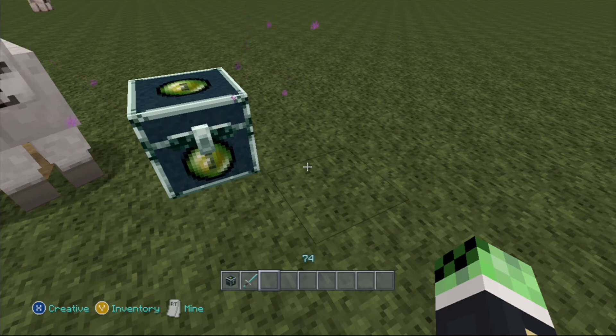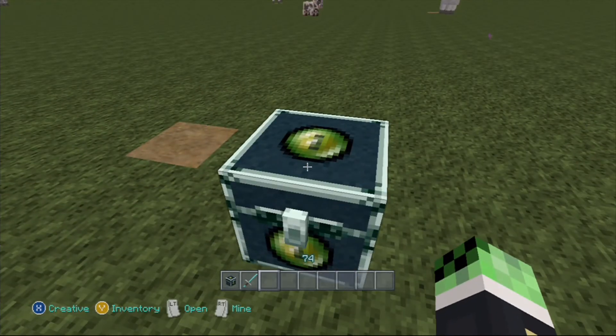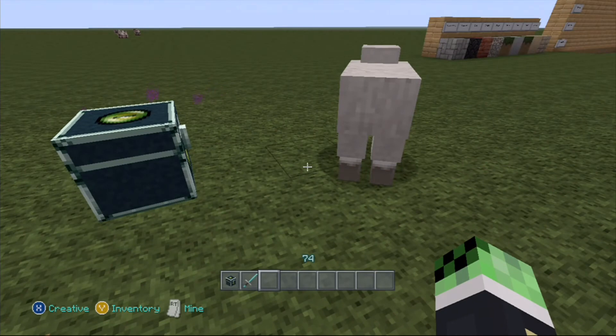For example, on maps like a dropper where you have golden nuggets or whatever you use for score, you can now put it in an Ender Chest and then right at the end you can grab your actual score overall. So this would be good for map makers and stuff like that.